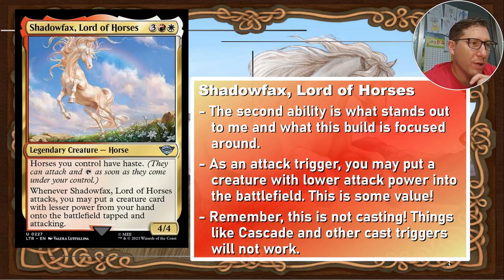The second ability is what stands out to me, and what this build is very heavily focused on. As an attack trigger, you may put a creature with lower attack power onto the battlefield. The only real limitation is it has to be lower attack power. This is incredible and crazy because you can find creatures with a seven or eight casting cost that have power three or lower with really great abilities — and they're very budget.